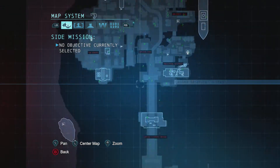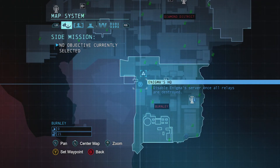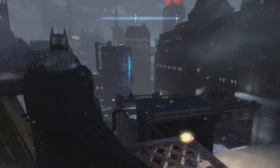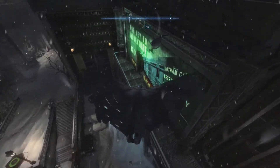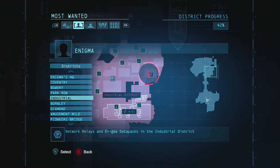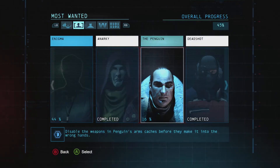So what we're going to do in this video is we're going to go and take down Enigma's thing. I believe if we get all the files we can hack that room. I think we could actually do it now, I'm not sure. So we can just disable the server, and then we'll go after Black Mask and Penguin and do those last side missions — because if we look at this, Enigma's like do the files to fully stop him. Completed Anarchy, we're going to do Penguin.